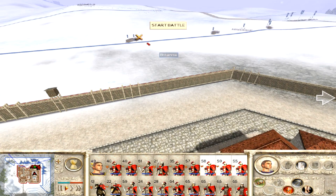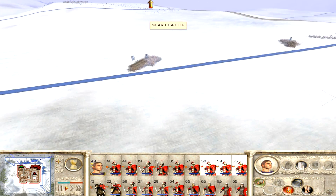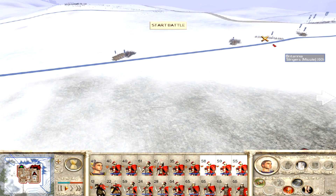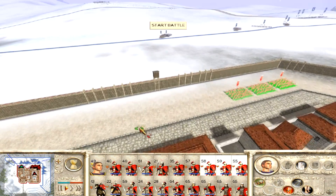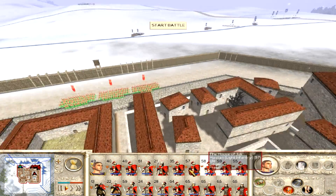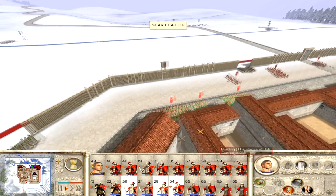This allows me to really know ahead of time what I can do. On the far right, I can actually rush my units out of the breaches if I so choose, which I am going to do. On the far left they do have some new rams coming in, so that is going to be a little more problematic.